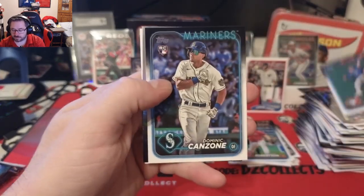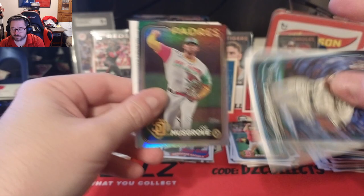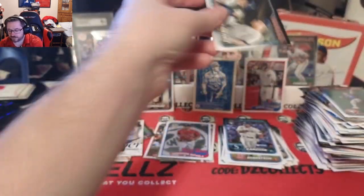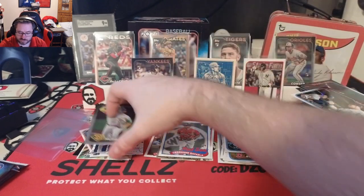Alex Bohm, a little Yankees team card right there. We have something backwards here — Dalton Varsho. Dominic Canzone. Just a rainbow foil and a rainbow foil Joe Musgrove — I didn't really remember the last rainbow foil being upside down, but a rainbow foil of Joe Musgrove for the Padres.